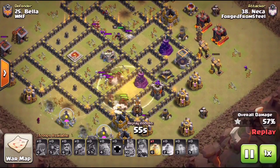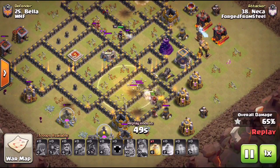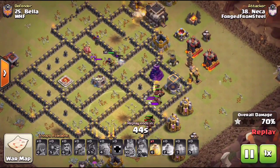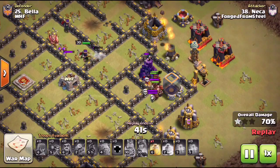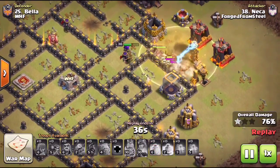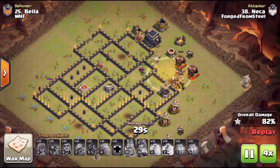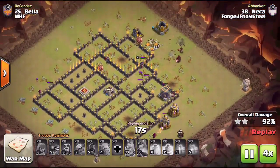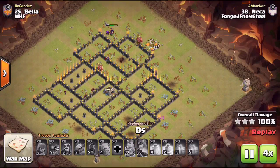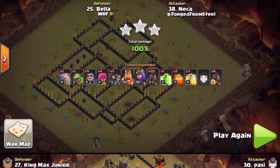Down goes his first heal spell, then his second. All he has is the wizard tower, the cannon, and the Tesla left on the back end — still has a heal spell and a whole wad of hogs left. It all starts with the kill squad entry getting incredible value. There was a single giant bomb outside the wall on the other side of that Tesla. Beautiful heal spell placement, making sure he ends the raid with plenty of hogs to clean it up. Even his queen survived the remainder of the raid. Beautiful attack by NECA — he has been red hot lately.